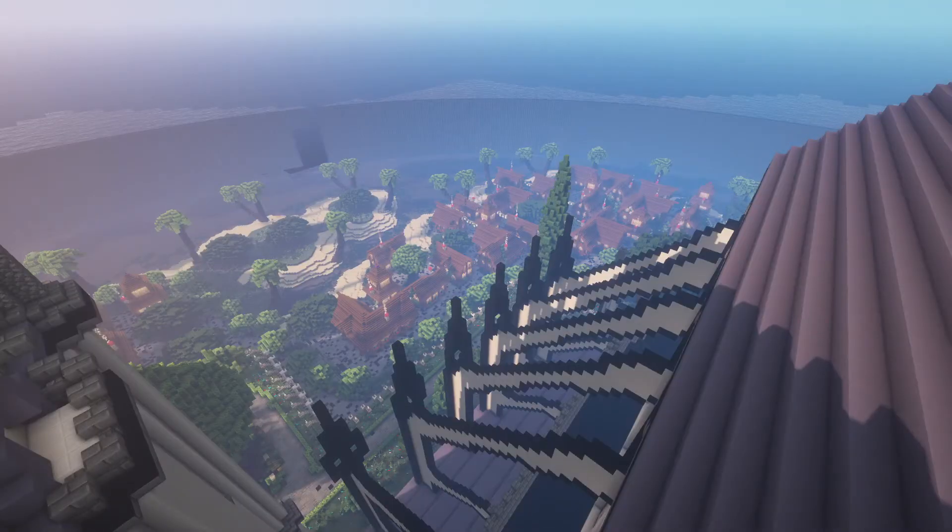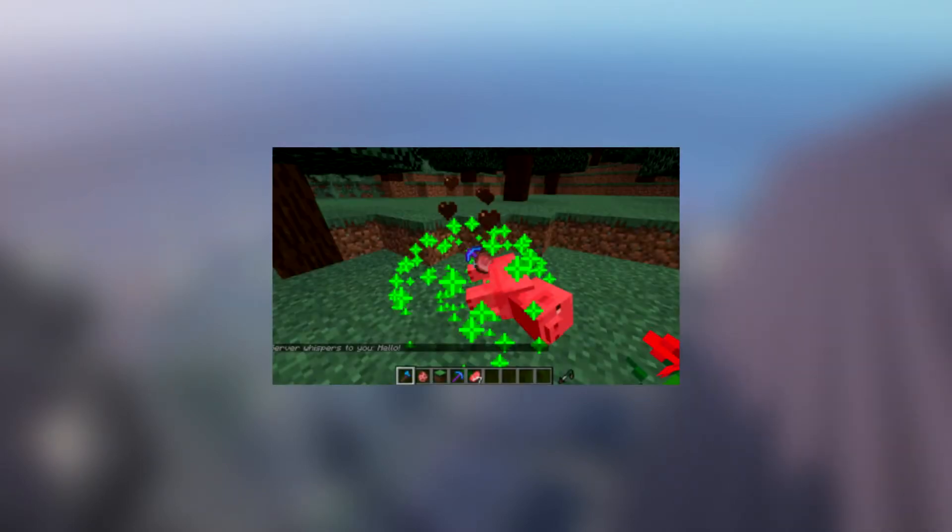Jumping onto plugin number 21, we have Custom Drops Editor. Custom Drops Editor allows the server owner to customise drops from mobs and blocks. It is an essential resource especially for PvP servers. The plugin also lets you do all sorts of crazy things like fancy colour explosions and different world settings.